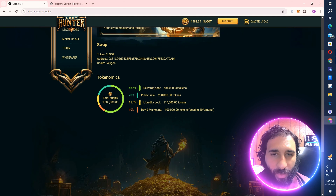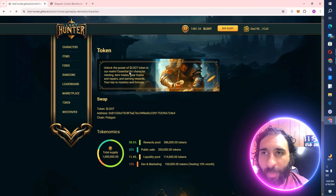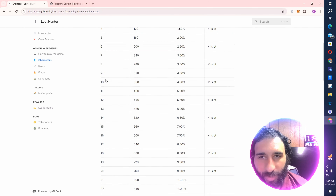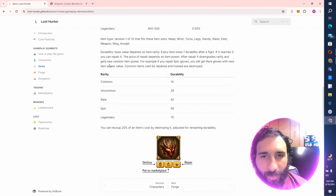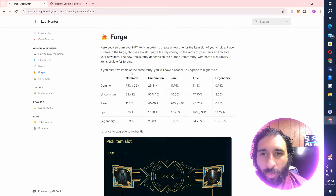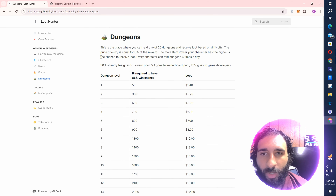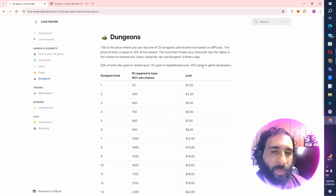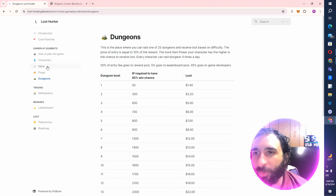We have the tokenomics breakdown here as well, as well as on the landing page with rewards, public sale, liquidity pool, and dev marketing. In the white paper, we can see character levels all the way up to 60, rarity from common all the way up to legendary, and the different items you get from loot boxes. The forge goes from common to legendary. I had a 75% chance to create a common item. There are 25 different dungeons — the entry fee is split: 50% gives a reward, 45% goes to game developers, and 10% is the price of entry. The more power your character has, the higher the chance to receive loot.